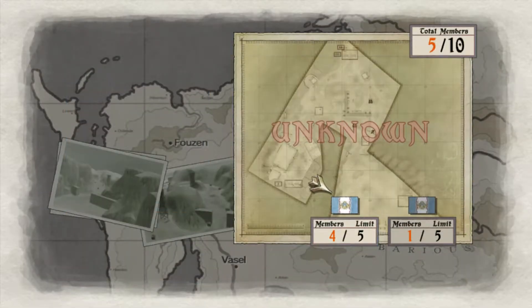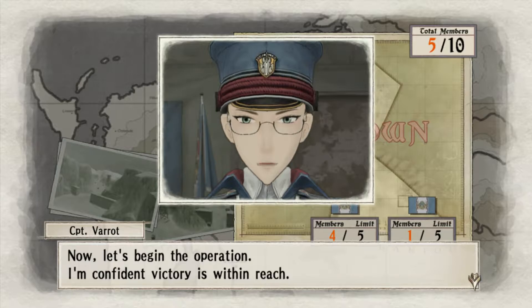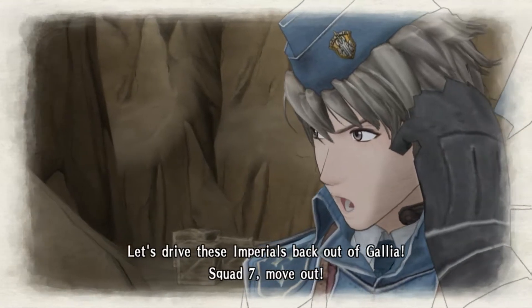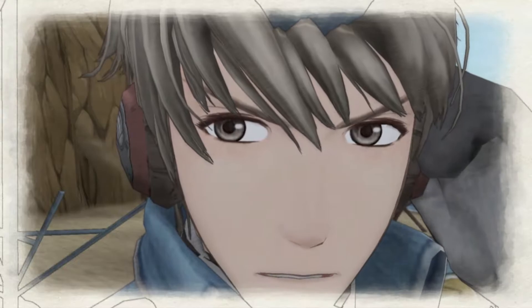We're only going to take these people. She's the only one we need, and the other two are for the CP. We complete this with one turn — it's an A rank, and it gives about 50,000 experience and some absurd amount of money, like 100,000 or something.